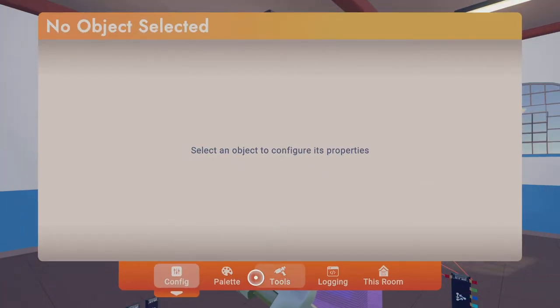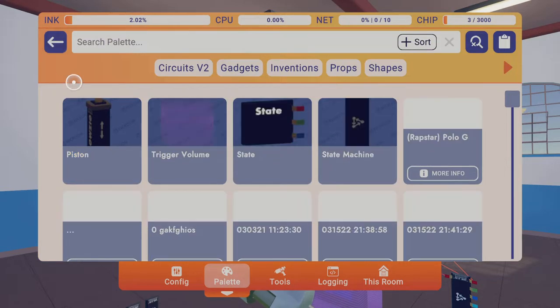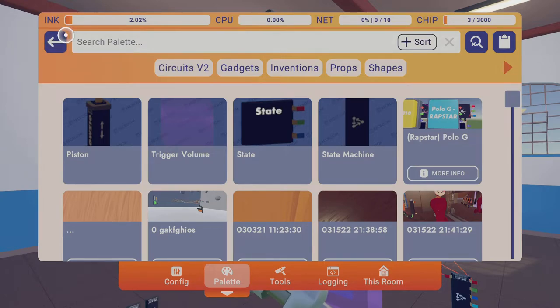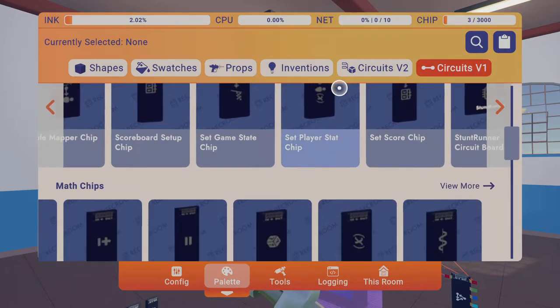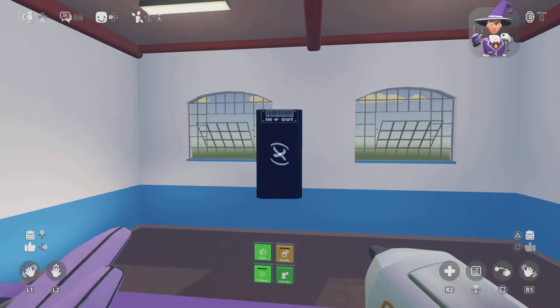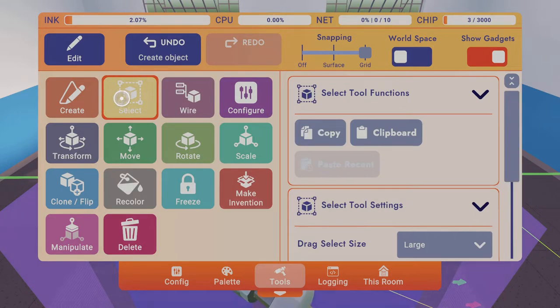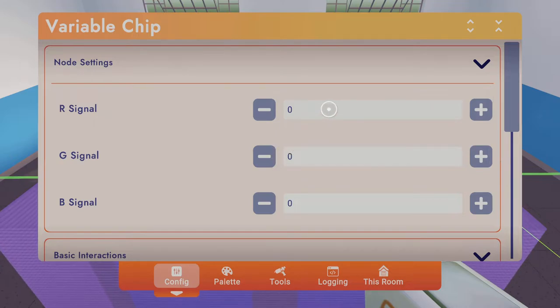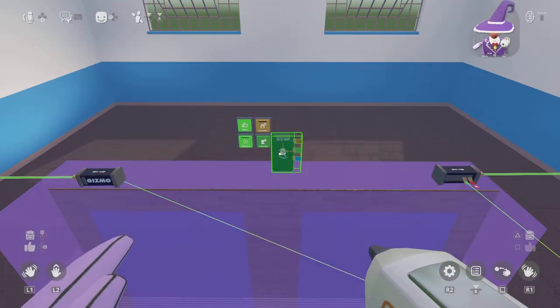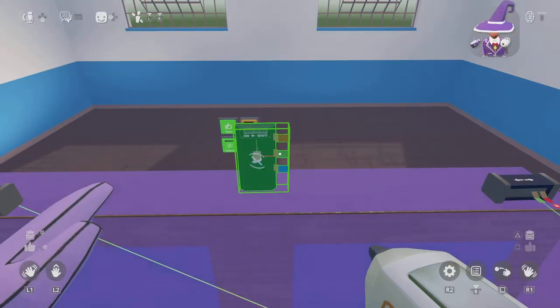After that you want to go to padlet and go back from the piston, then go down all the way until you find the variable chip. You want to put the chip right in the middle — it doesn't matter but it gets messy when it's anywhere else. So you want to configure the R signal to be one. You could do this with any signal — R is red, G is green, and B is blue.